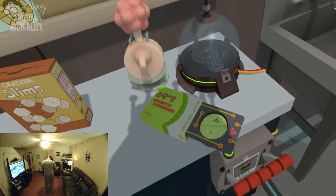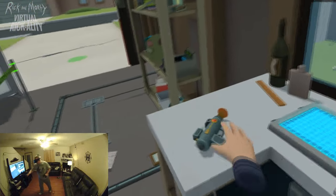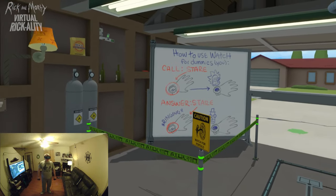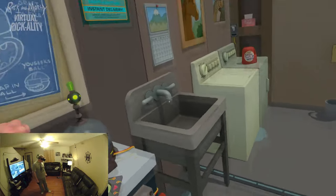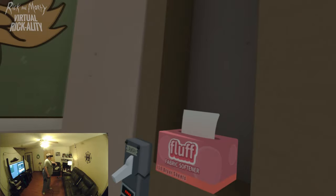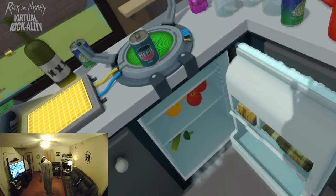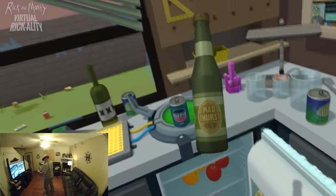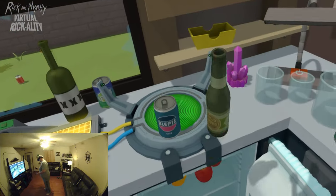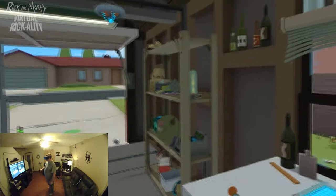Clone Morty finds a growth hormone — Rick chimes in with a joke about it. There's also leftover Job Simulator-style assets, a 'Mad Thirst Brew,' and various interactive objects around the garage. After goofing around with the door and various props, the player decides it's probably time to figure out what they're actually supposed to do.